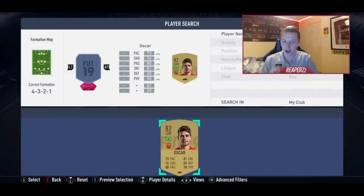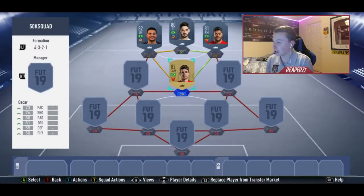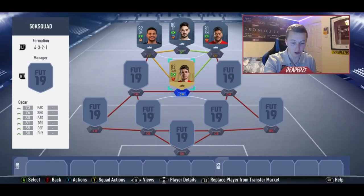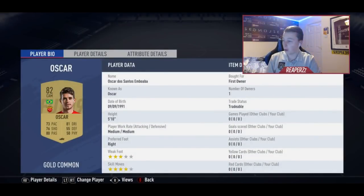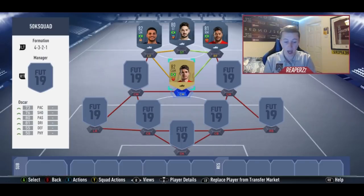For 600 coins you can buy Oscar — four star skills, three star weak foot. I've used some of these players in drafts and some in game. Unfortunately I haven't managed to use this full team altogether, but I have used individual players, which is the reason I'm telling you guys to go and use it.